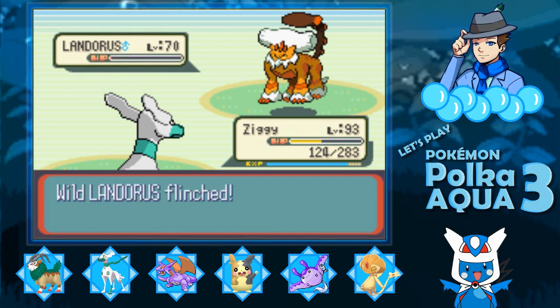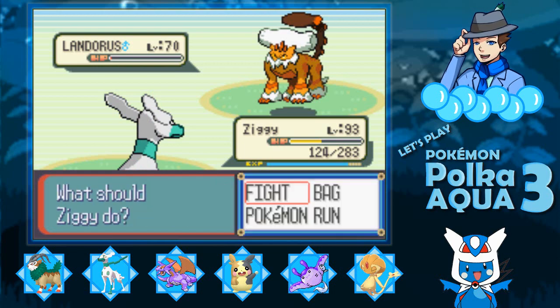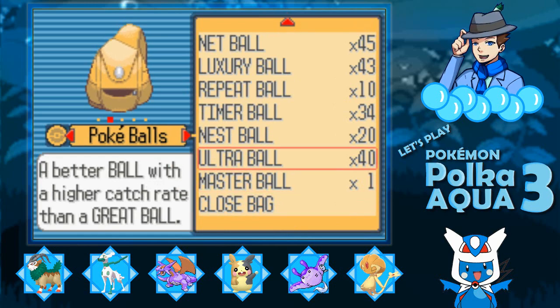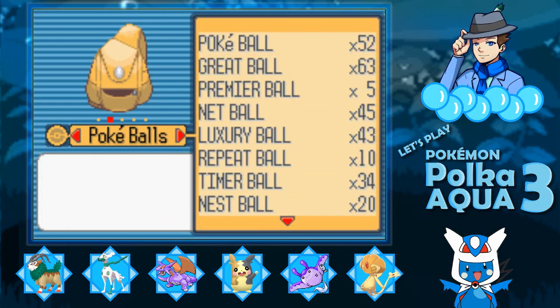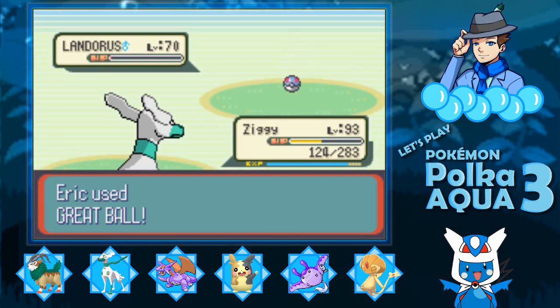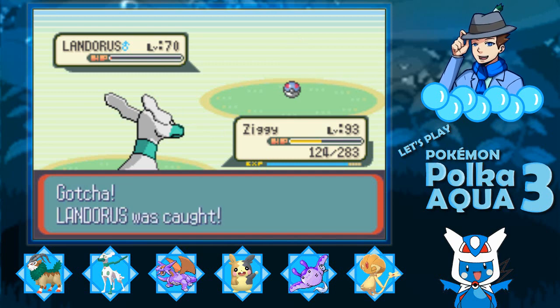We did get the crit, and we got the flinch anyway. Beautiful — that turn literally could not have gone better. Let's go for the Great Ball. Come on, Landorus — you want to stay in this ball. You are at one HP. That's what I'm talking about. With that, we got ourselves a Landorus.